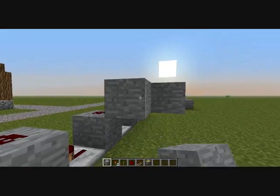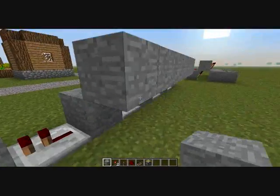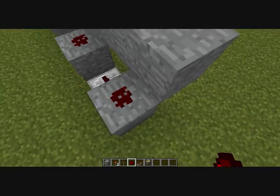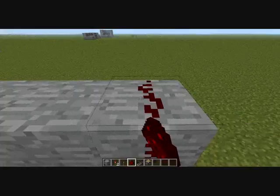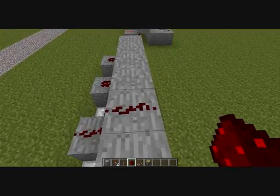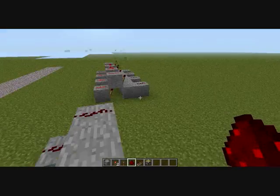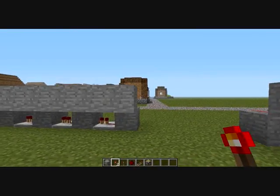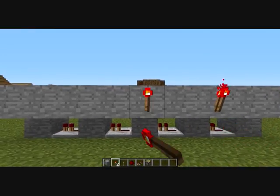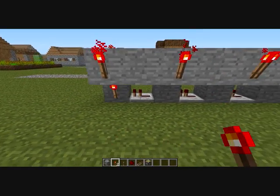I'm just going to speed this up by going along like so. You can use this with any block that you can place redstone on, which is extremely helpful. So don't go thinking you need to use all this clean stone, because that takes ages when you're turning on coal. So then fit this, this, this, this and this, then start the randomising.